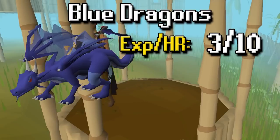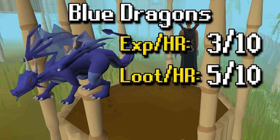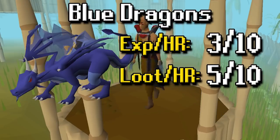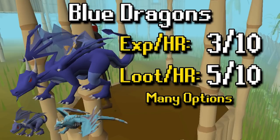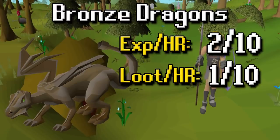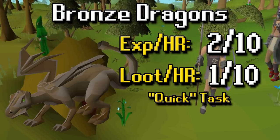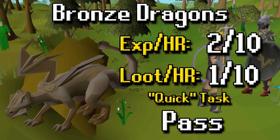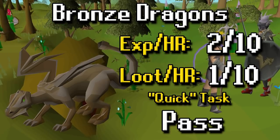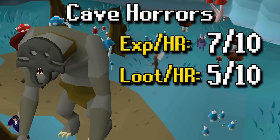For Blue Dragons, XP per hour is a 3 out of 10 — they're just insanely slow for lower level players. Loot per hour is a 5 out of 10 because you're getting bones and hides every kill, and like many other dragons there's lots of options with baby blues and Vorkath. Overall definitely worth doing. Bronze Dragons are XP per hour 2 out of 10 and loot per hour 1 out of 10 — kills are insanely hard so personally I pass. Cave Krakens' XP per hour is a 7 out of 10 — not bad at all — with nice loot including black masks, herbs and seeds. AFK as well and worth doing.